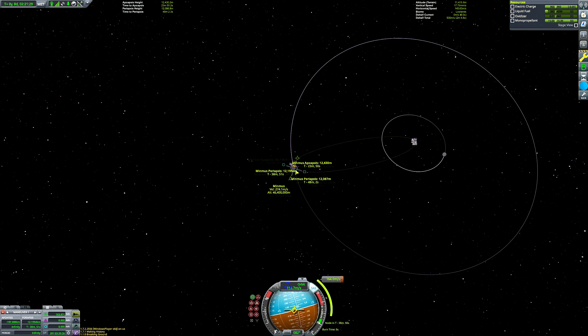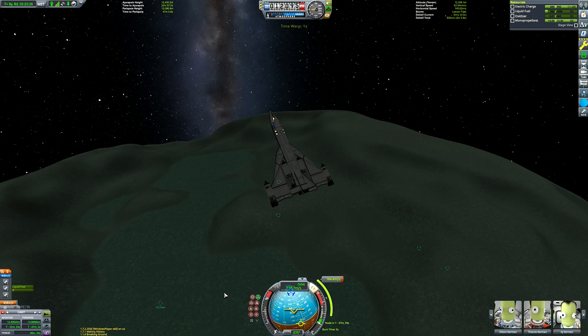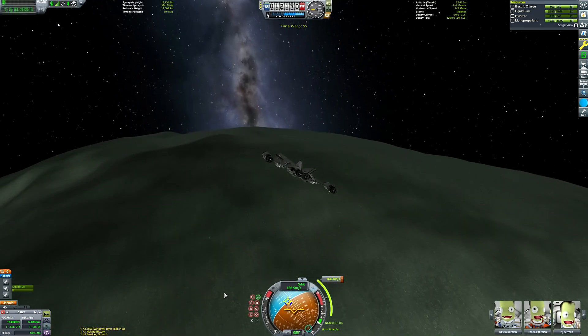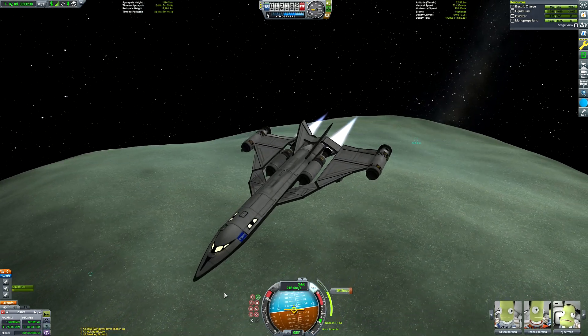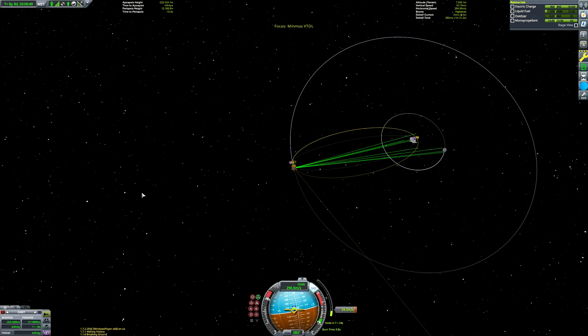Once we've done the hard part of getting into Minmus orbit — it wasn't very difficult, was it? — we can start plotting our way back to Kerbin. We're not going to use any engine burning to get there. We're going to basically do some aerobrakes to get our apoapsis nice and low. We'll then circularise in low Kerbin orbit just to make it a little bit easier to get our Kerbal Space Centre encounter. We certainly won't be using the rapier engines.